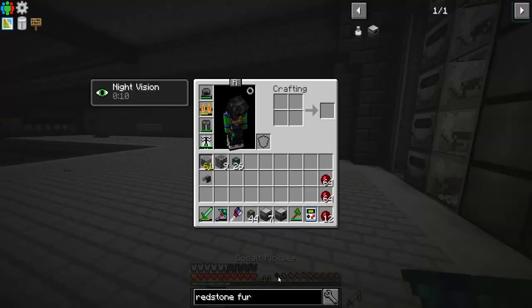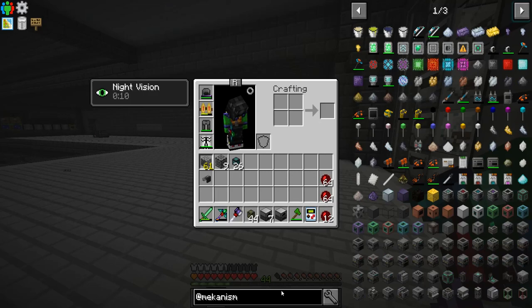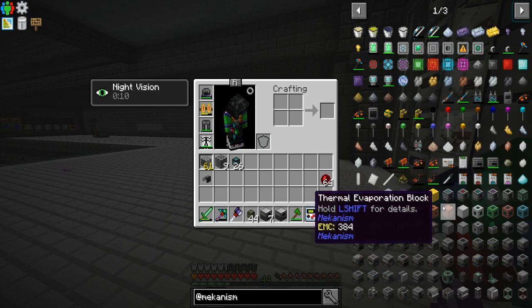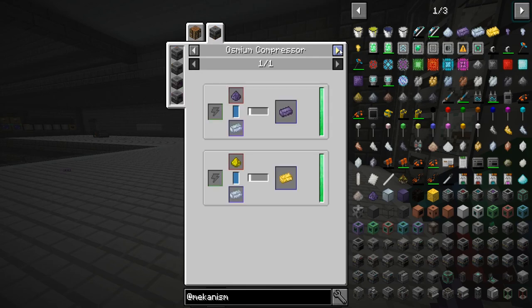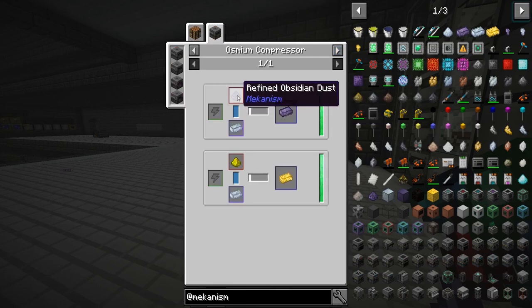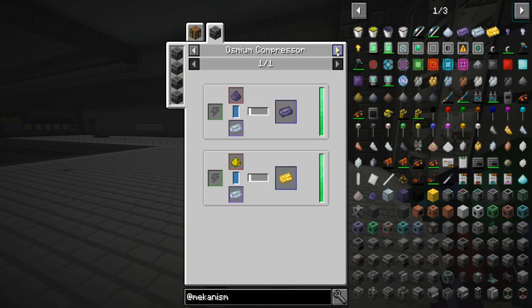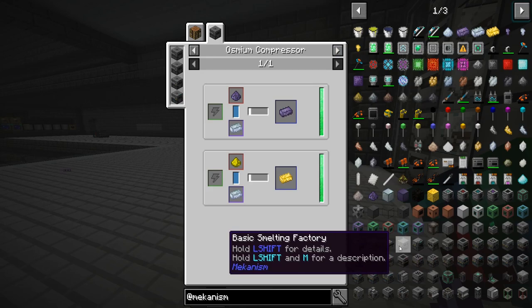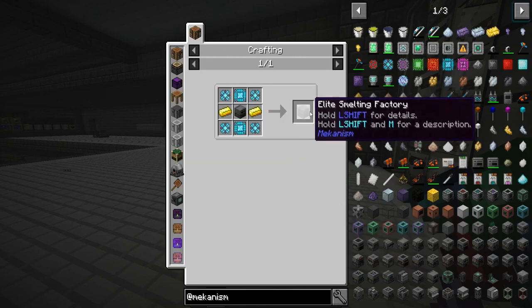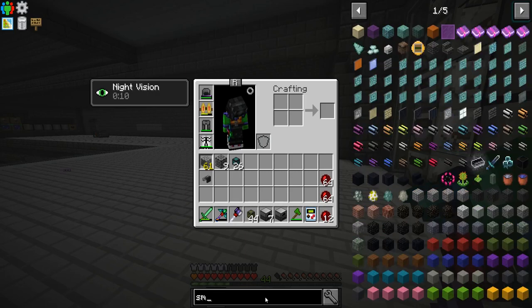Does Mekanism have something like that? Let's have a look at Mekanism. Basic bin — that'd be cool. Found it. Oh, that's a compressor. Okay, so that's not it. It would be like a furnace — almost a smelting factory. Okay, we're going to make the smelting factory, otherwise it would just waste time.